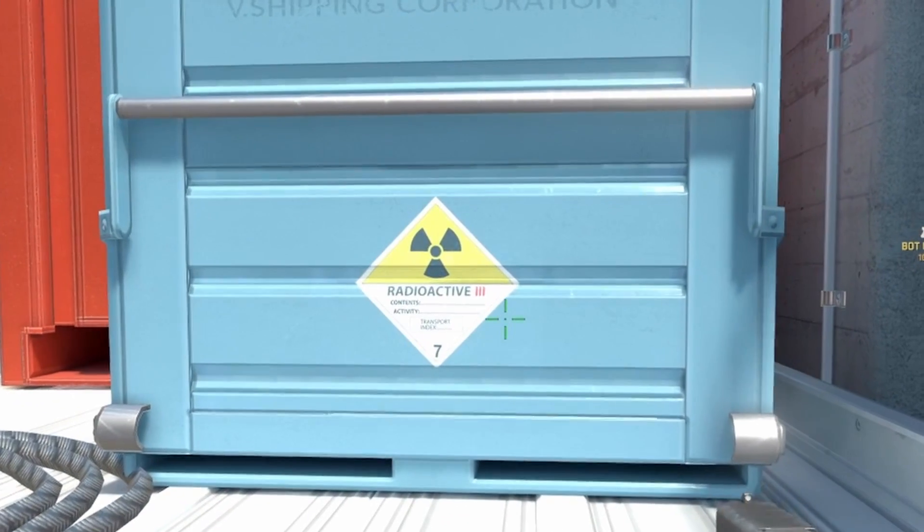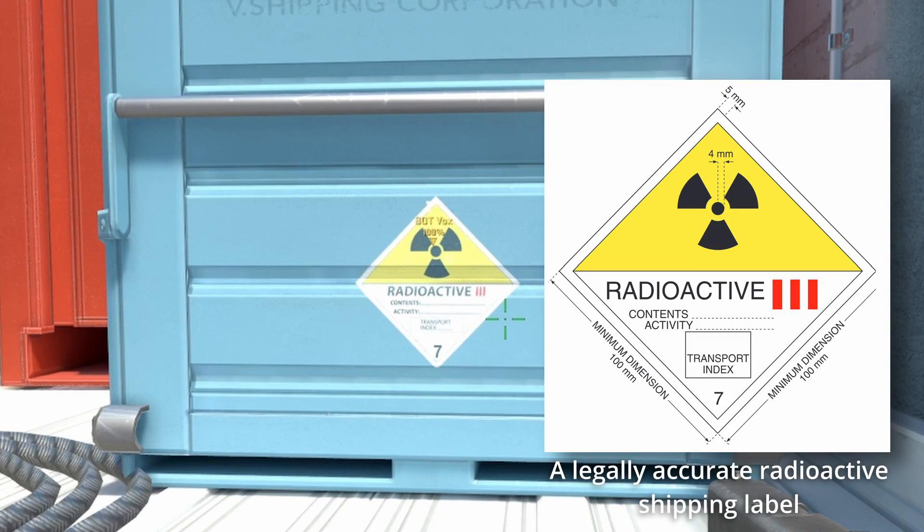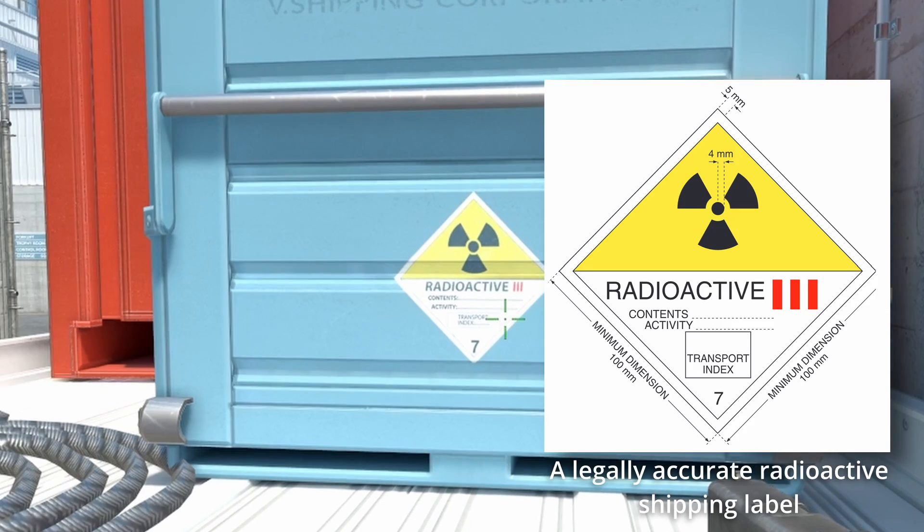Here we are in D-Nuke, and this map takes place at a nuclear power plant. Right here on the back of this truck we actually have a radioactive shipping package with a very accurate looking label. However, there are no contents listed, there's no activity listed, and there is no transport index. So this is an incomplete radioactive shipping label, but it is pretty cool to see — it's pretty accurate.